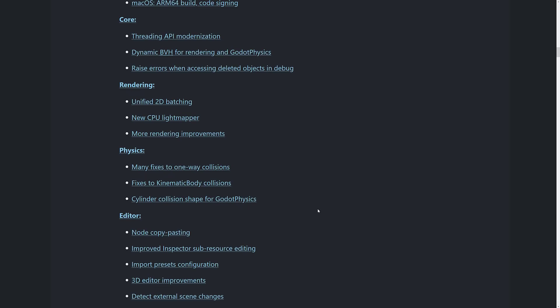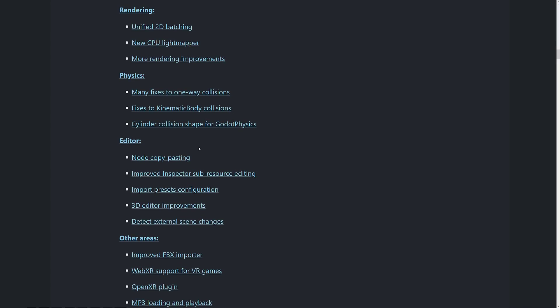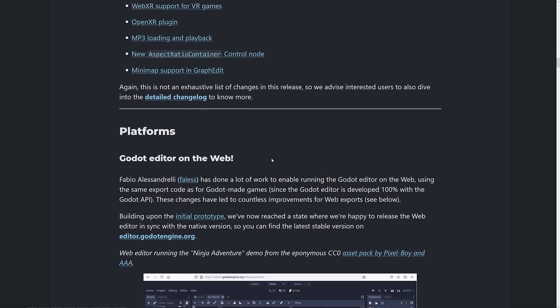In Physics: many fixes to one-way collisions, fixes to kinematic body collisions, and cylinder collision shapes for Godot Physics. In the Editor, you can now copy and paste nodes — that's going to make migrating and refactoring a lot nicer. Improved Inspector sub-resource editing, import presets configuration, 3D editor improvements, and detect external scene changes. In other areas: the new FBX importer, Web XR support for virtual reality games, an OpenXR plugin, the ability to load and play back MP3 files, a new aspect ratio container for control nodes, and minimap support in graph edit.